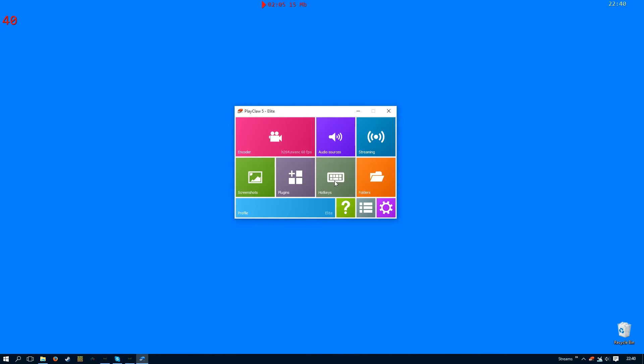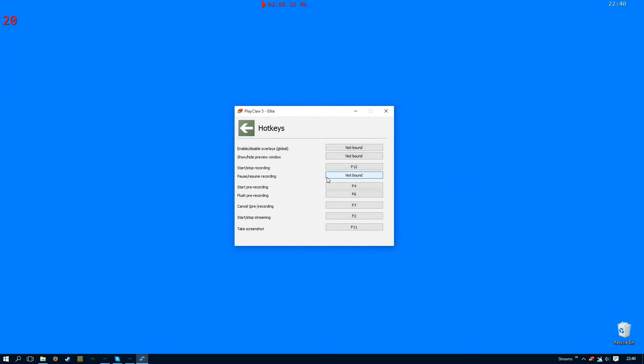We also have some hotkeys to configure. Looking at these three settings — the start pre-recording, which is pretty obvious, will actually start the function so that you can pre-record and play as long as you want. Then we've got the flush pre-recording, which dumps the last 10 seconds or whatever you've got configured to your hard disk as a video clip, so you can continue to record in pre-record mode while you play and save the last section you wanted to capture.